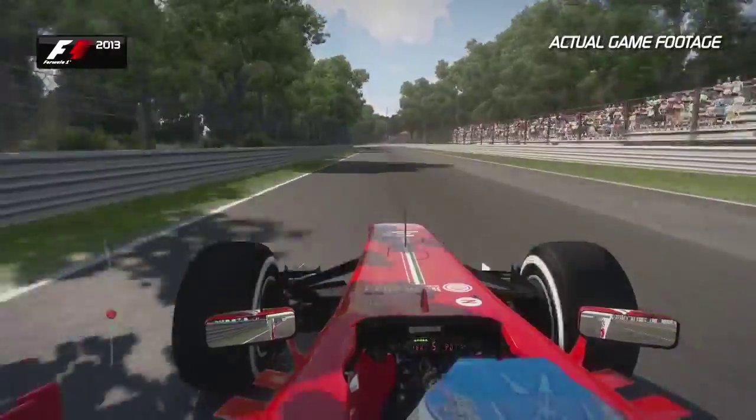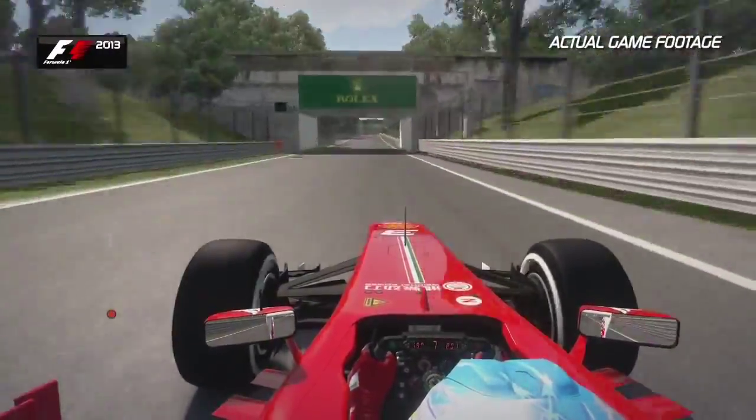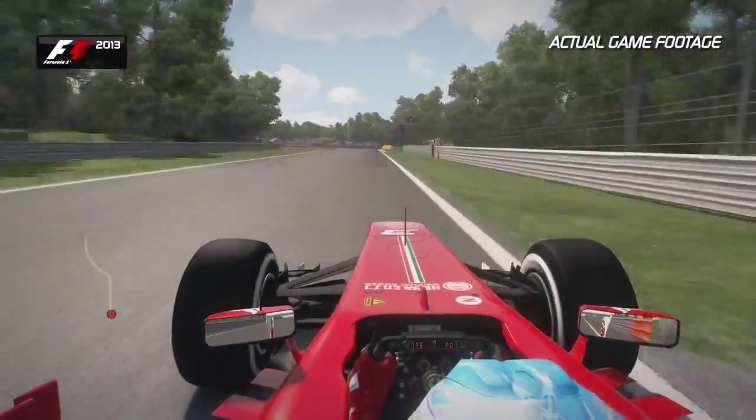Now onto this nice winding straight. Round this left-hand corner — it's Pompiero. You feel the G-force getting through your spine as the track compresses. Now up the hill towards the Ascari chicane.